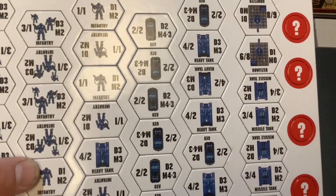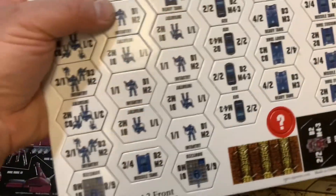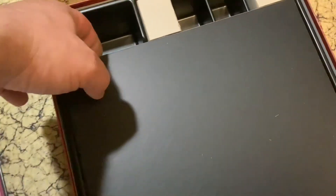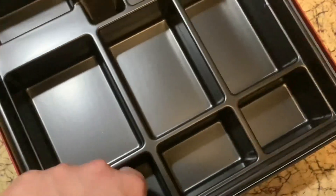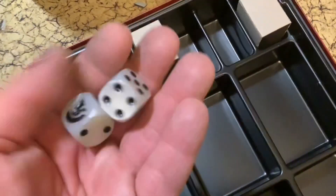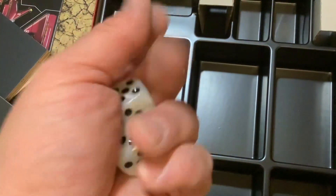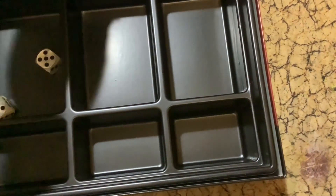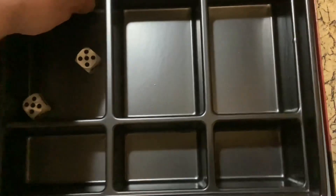The blue one represents the Pan-European and the red-black stuff is the North American Combine — basically two factions. These are the tokens for the Pan-European: mostly tanks, infantry, and artilleries and all that stuff. Here is the board. It's a cardboard board, fairly decent when you open it up — sturdy, so you're not going to worry about damage. It's going to last you a while. It comes with two D6 dice, and that symbol represents the Pan-European and the North American for the one.